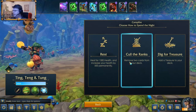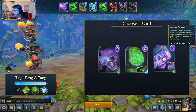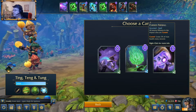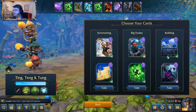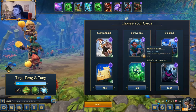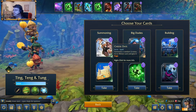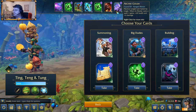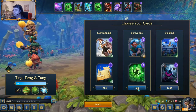Okay, campfire. I don't need a heal. Remove two cards from your deck and add a treasure — I like treasures. Arcane Golem, Cursed Fireball, or Trick Swap. Let's go for Arcane Golem. Another healing fireball with reduced mana cost, some buildings, or some summoning spells — that's really good for Arcane Golem. But I can use a lot of healing fireballs — that would be great.